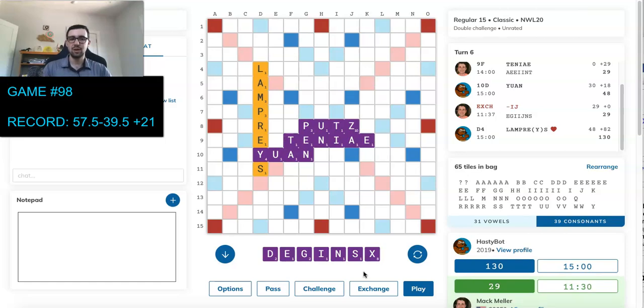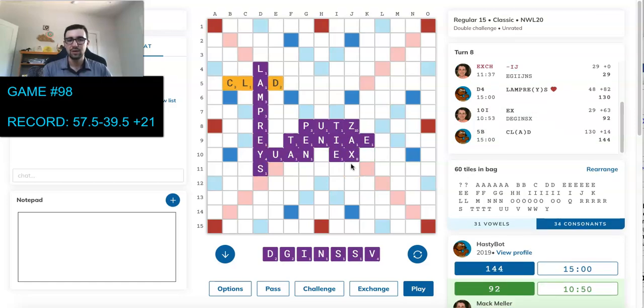Of all things, HastyBot bingos through the Y with LAMPREYS, and I draw the X — not what I wanted. I'm quickly down 100. What can I even do here? NYX is pretty bad. I could just play NYX, but wait — I have X over here for 63. Yeah, I should have seen that immediately. I don't know why that took me 20 seconds to see that, but that's obviously the right play. Unfortunately, I draw more consonants. I'm down 50 — that's not terrible. If I had missed that X, that would have been really embarrassing.